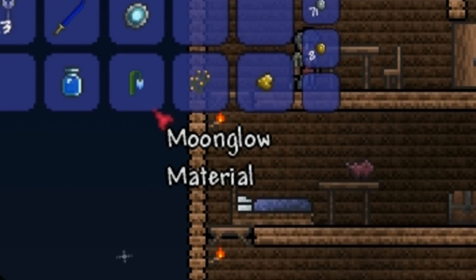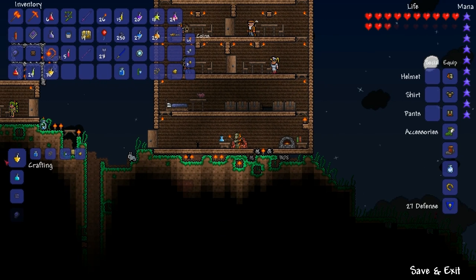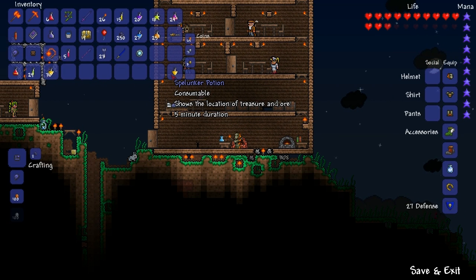Hey guys, in this video I'll be talking about the Spelunker potion. To make this potion, you will need a bottled water, a blink root, a moon glow, and one gold ore.